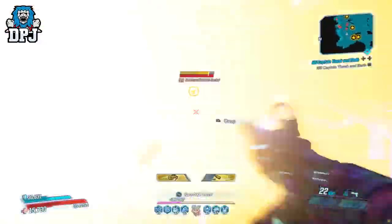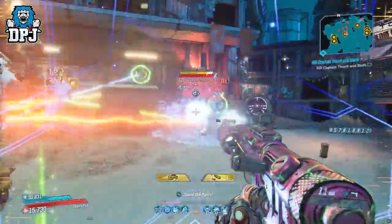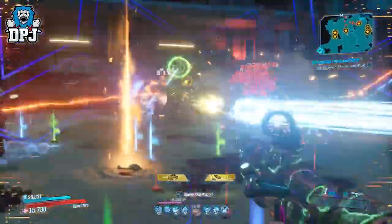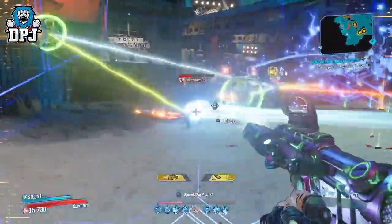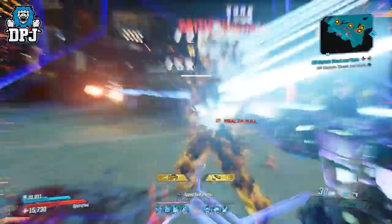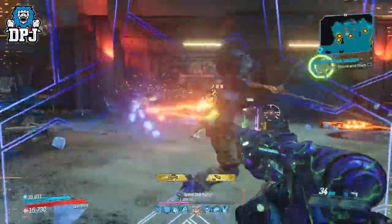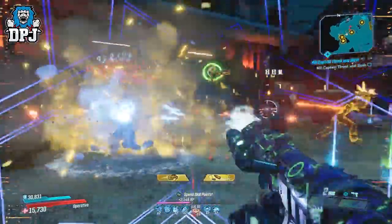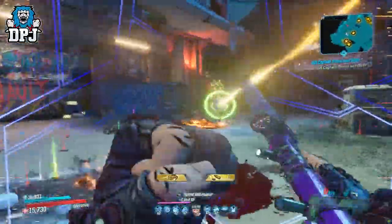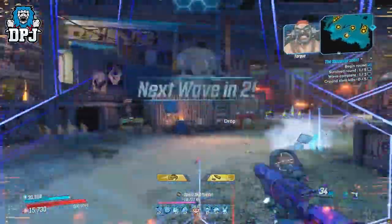As you can see via the gameplay footage, this thing is on another level DPS-wise. It fires 4 projectiles per shot that split apart further over range, and is still a very capable weapon for close to mid-range combat. Every single shot landed adds around 50% extra corosive damage to that shot. Another amazing thing is it has zero recoil — when you hold down the trigger it doesn't move a centimetre.